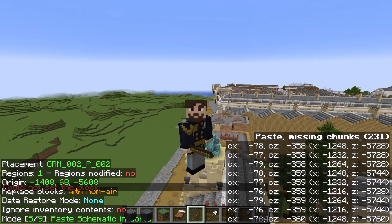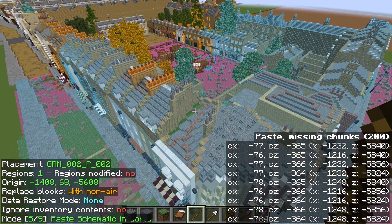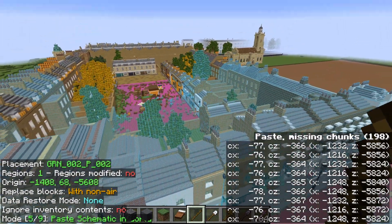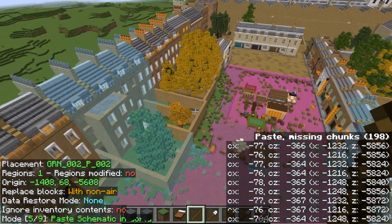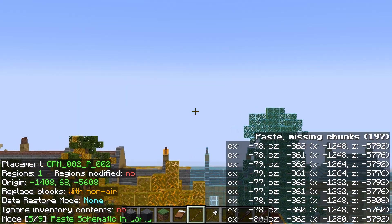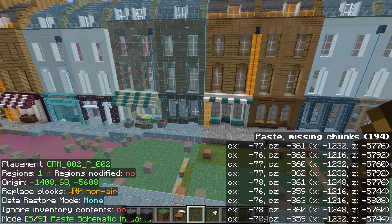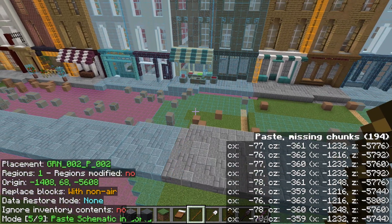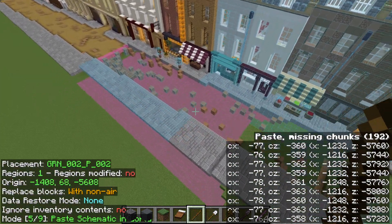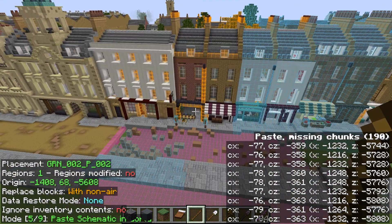I got a comment on the first update video about using Litematica to paste in for the time lapse. I've found a way to slow it right down, but I'm not 100% convinced it looks very natural in the time lapse. For the main big buildings — like the church and the other one — that the time lapse really works for, they'll be hand built because you control the direction of travel. With Litematica it's going chunk by chunk but jumping all over the place, and I don't like that.